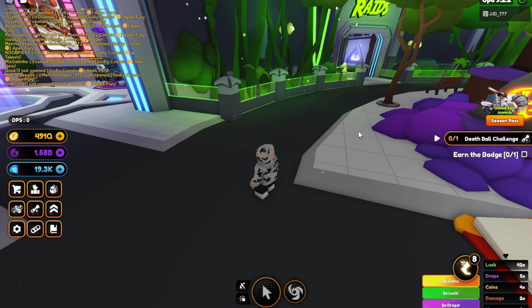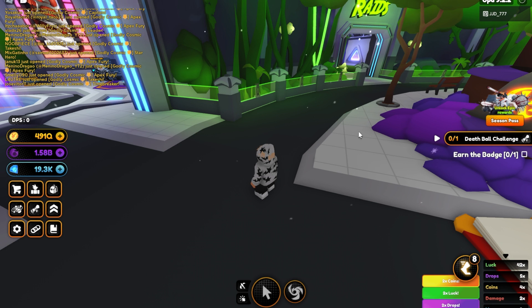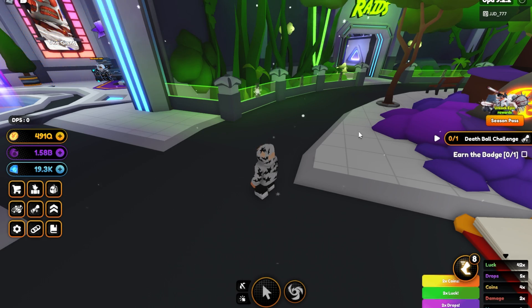The best combo after that will be Magus with Celestial and Crimson Demon, getting 5.45 trillion DPS. The last combo for super high DPS is Magus with Black Hole and Crimson Demon, which gives 5.09 trillion DPS — and that is for mini mobs.